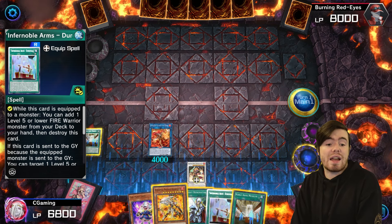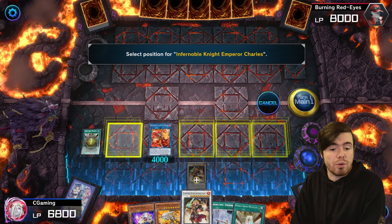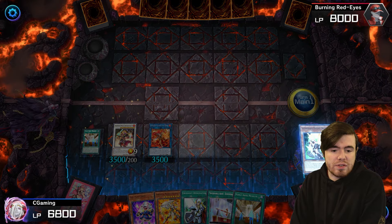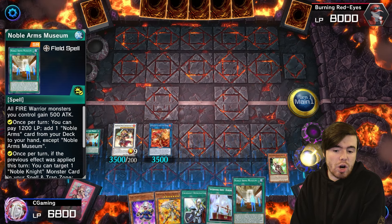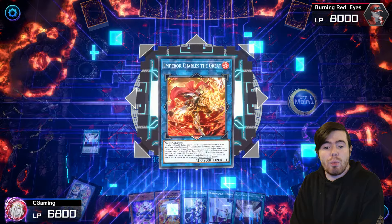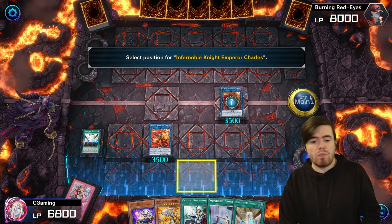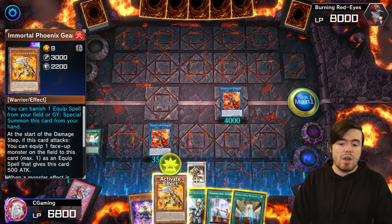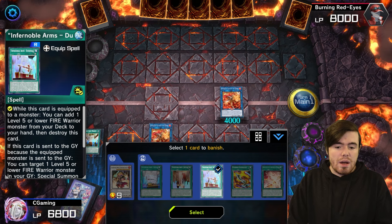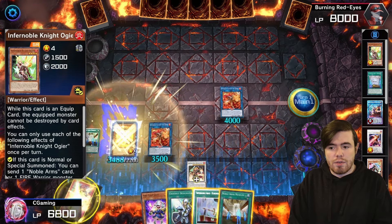Charles comes out, we equip him with something — it really doesn't matter — because we're using him to go into a second Emperor Charles the Great as a link one. He equips onto Charles once more from the graveyard, copying all of its effects and getting an additional 500 attack points. Now Gear Freed banishes any equipment spell from the graveyard — as long as it's not Angelic Ring it doesn't matter. I'll banish a copy of Durendahl since we have a second one in hand.